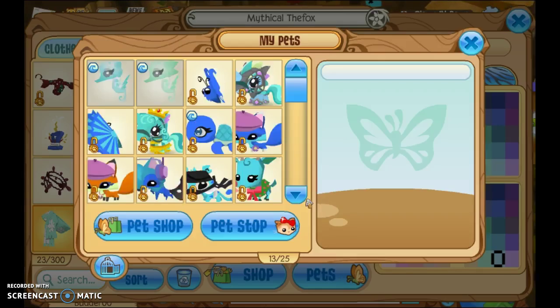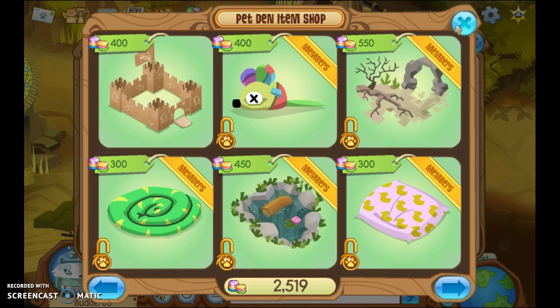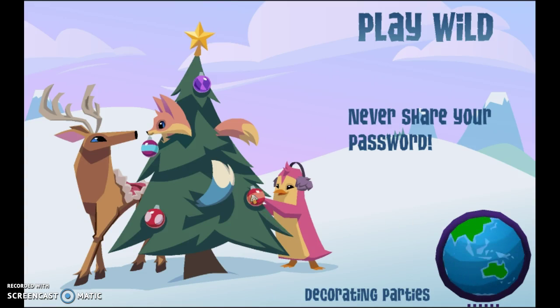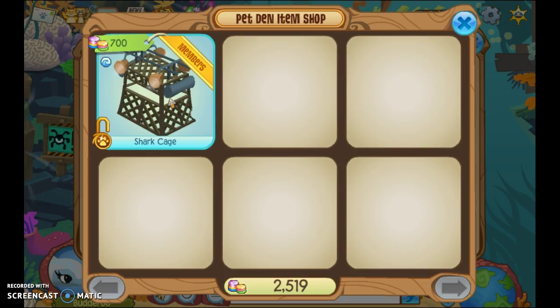Click Pets. There you go. So then what you do is you click Pet Shop, X out of it, and go to an underwater part. And then you will see this — click the Pet Shop, and then here is the item.